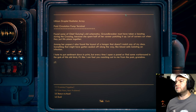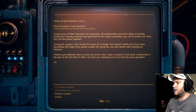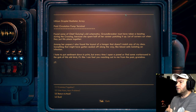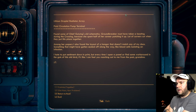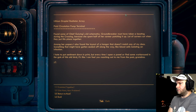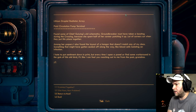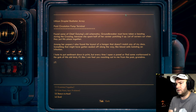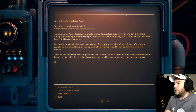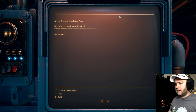Old plans, new problems. Found some of Chief Yuying's old schematics. Groundbreaker must have been taking a beating during the crossing — she spent half of her career patching it up. A lot of corners cut when they put this place together. Among her papers I also found the layout of a hangar that's one of my docks — something that might have gotten sealed off along the way. Blood cells isolating an infection. Every time I open a panel I find some workaround in the guts of this old bird. I can feel you reaching out to me from the past, grandma. Like all the pumps.